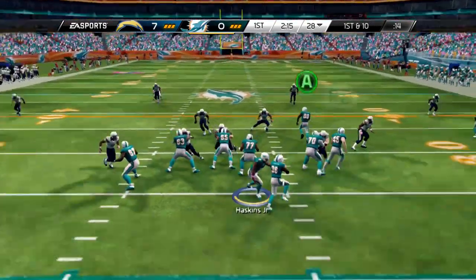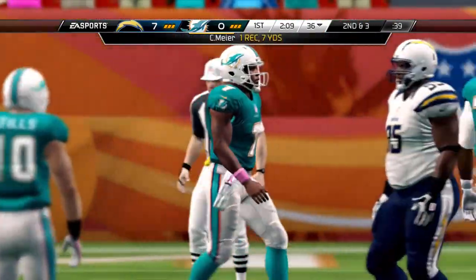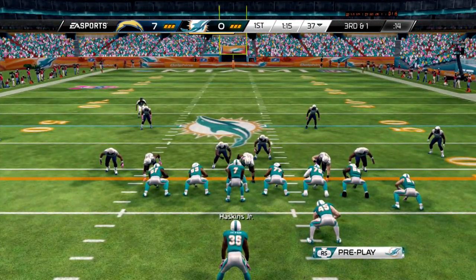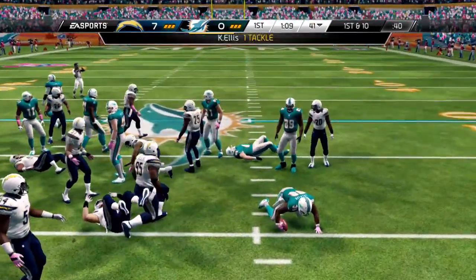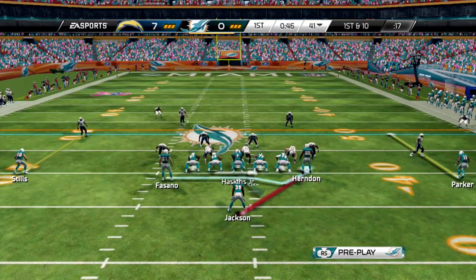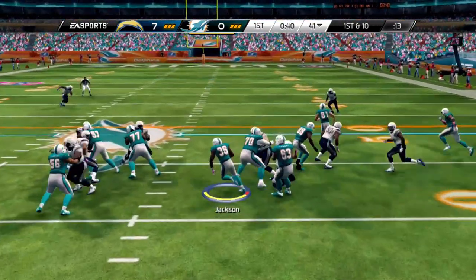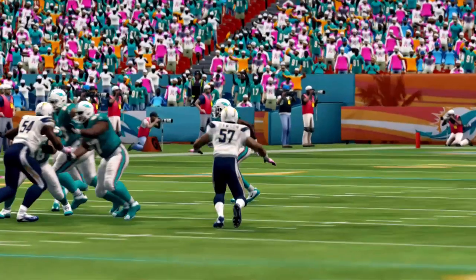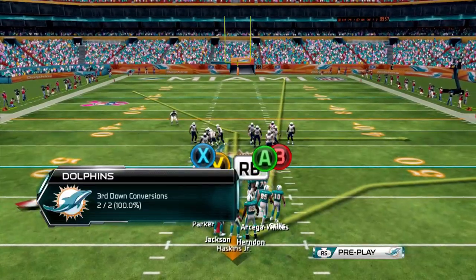Haskins uses play action and finds the running back out of the backfield — Mayor gets seven yards on that grab. We go up the middle with the rookie running back Jackson, who finds room and gets a first down. We may end up starting Jackson over Perry because he has more agility. He finds some room again for another first down, reading his blocks well and getting out of traffic.